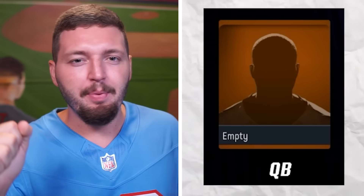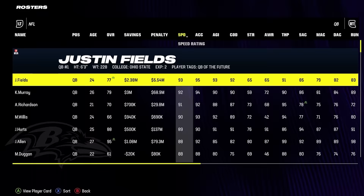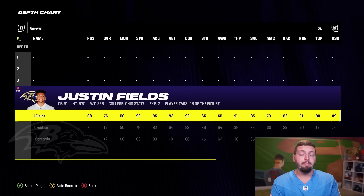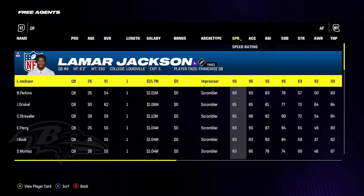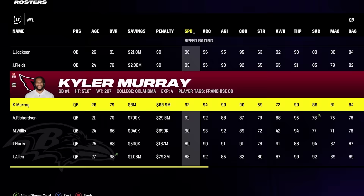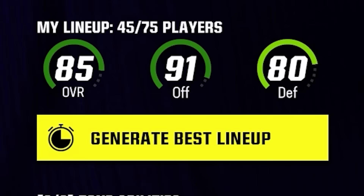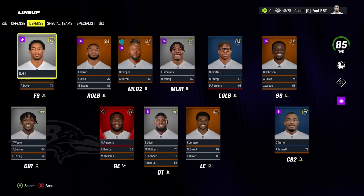Now for the ultimate of ultimate additions — who is going to be the starting quarterback for the fastest team in all of Madden? There's a massive twist here: the fastest quarterback is Justin Fields with 93 speed, combined with 95 acceleration and 93 agility, but he's actually only going to be the backup. That's because the fastest quarterback in all of Madden 24 is none other than Lamar Jackson, with 96 speed and acceleration and a 95 agility rating, and our man just so happened to be chilling in free agency. We also add Kyler Murray as quarterback three with a respectable 92 speed. This is officially the fastest possible offense and defense in all of Madden 24, keeping the team's overall at 85.